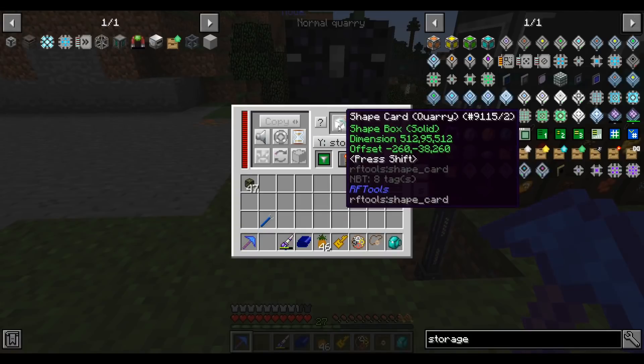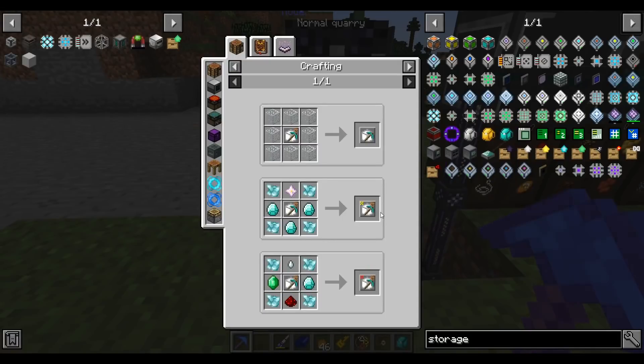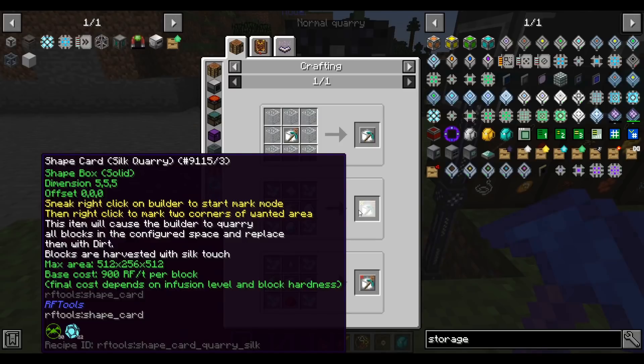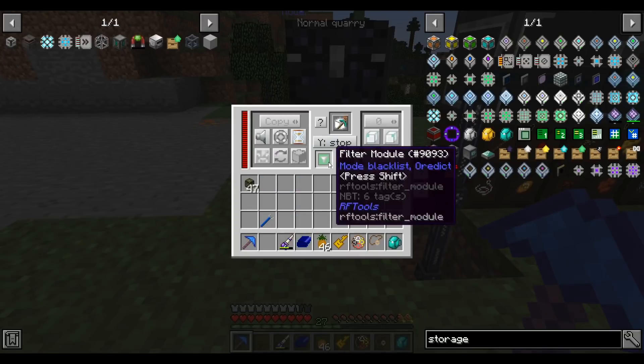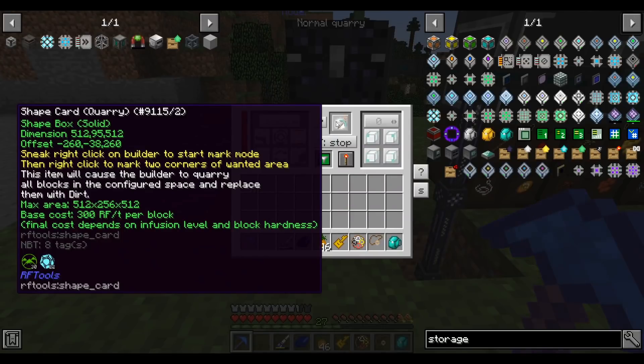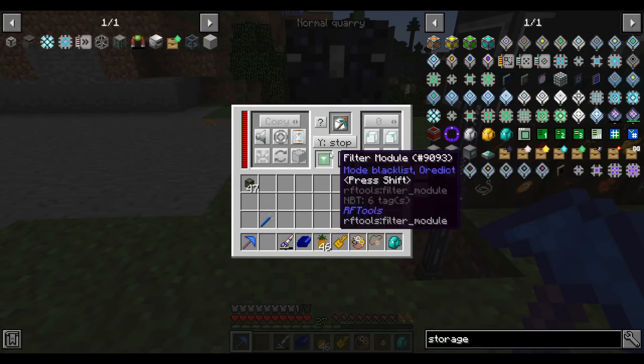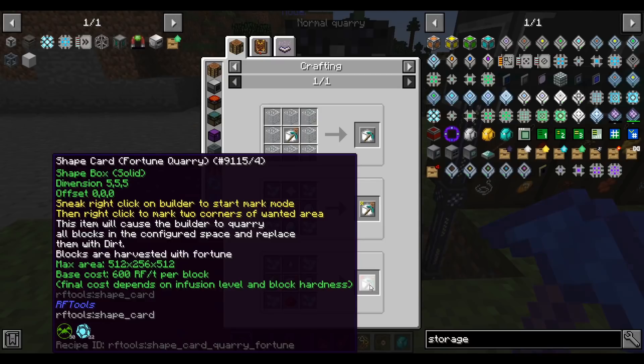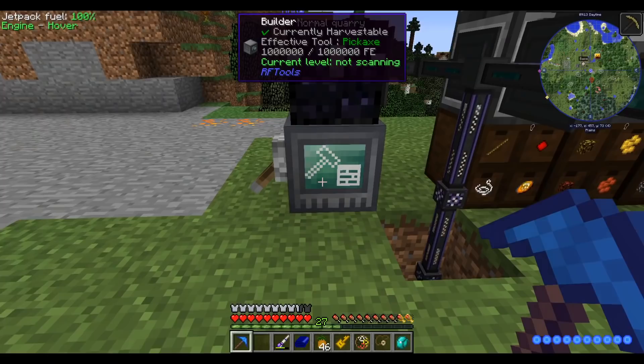There are two ways to upgrade the quarry. First, we can take the quarry card and turn it into either silk touch or fortune. Silk touch requires more processing and more power - it's 900 RF per block, whereas right now we're at 300 per block. It'll give a little bit more resources, but for now I'd rather go with fortune. Let's upgrade our shape card to the fortune card.